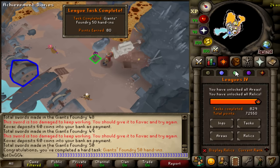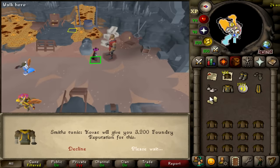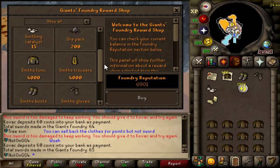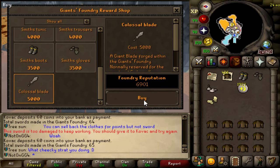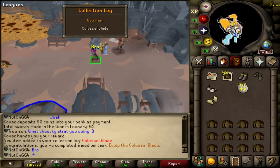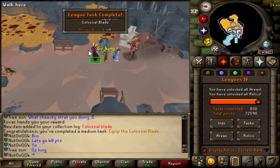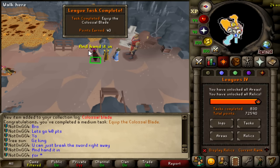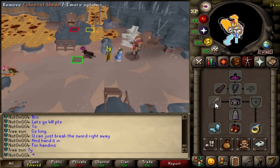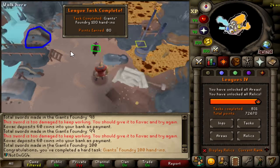I already have all the points from Giant's Foundry because I already got the Smith's Outfit, so I can just break all these for quick and easy points. This should be 50 hand-ins very, very quickly, getting me another 80 points. I should go all the way to 100 because this is free. 72,550 points. No way, dude. This is a cheat code. Colossal Blade, bye. Let's go, 40 points. You can just break the sword right away. And we just cheesed our way to 100 hand-ins - very, very nice. We were done with Giant's Foundry completely, got everything we needed.